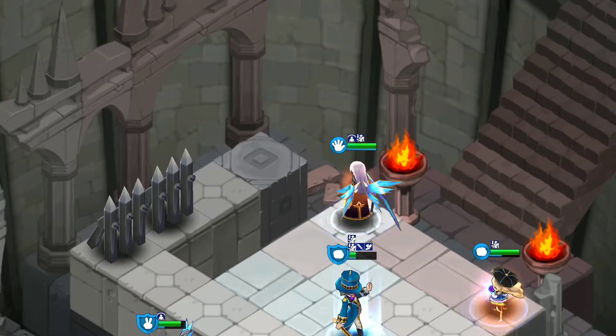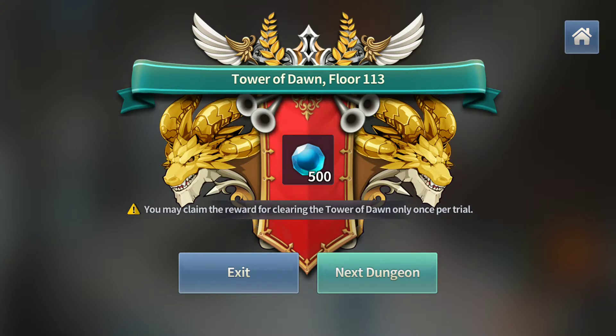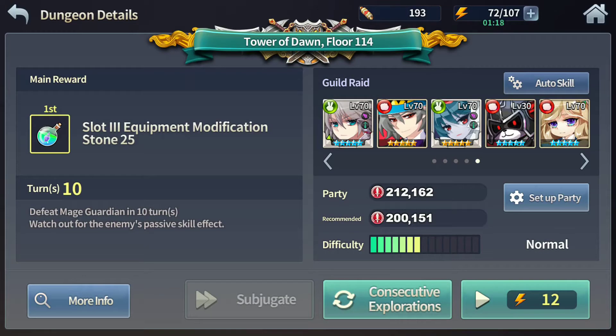Instant Death. And there you have it — floor 113 cleared. This floor is not easy. Maybe because I don't have any good potentials on my accessory — you sort of need % damage to minions, which I do not have. Most of them have % damage to boss.